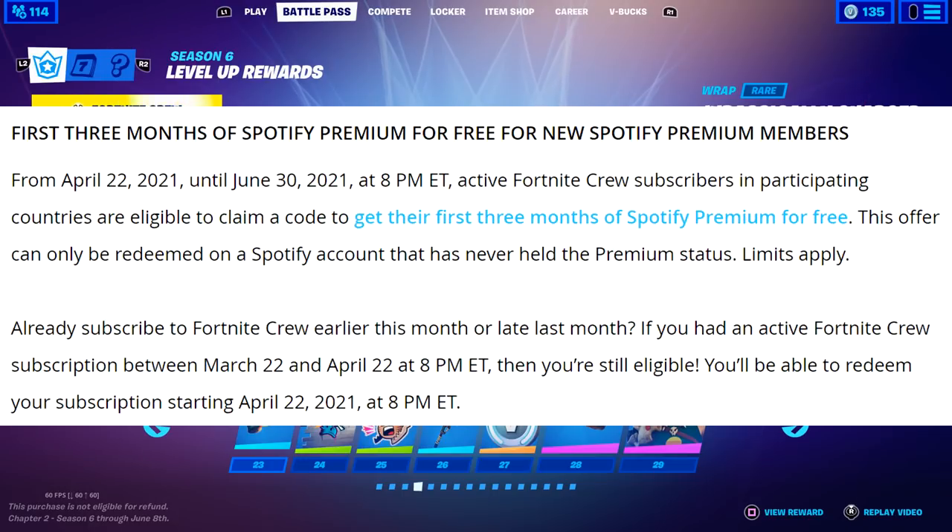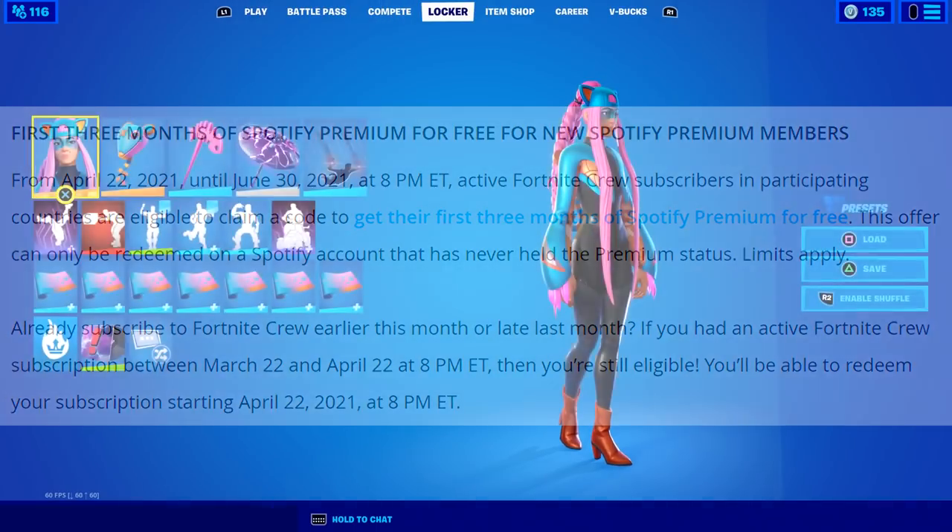You'll also get three months of Spotify Premium for free for new Spotify Premium members. From April 22nd until June 30th at 8 PM, active Fortnite Crew subscribers in participating countries are eligible to claim a code for their first three months of Spotify Premium for free. This offer can only be redeemed on a Spotify account that has never held Premium status, and limits apply. If you had an active Fortnite Crew subscription between March 22nd and April 22nd, you're still eligible.